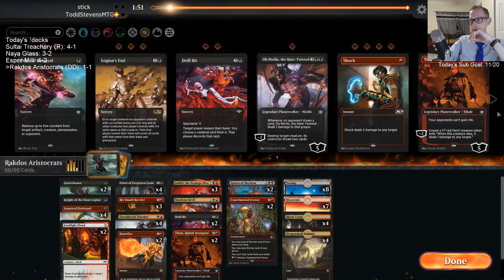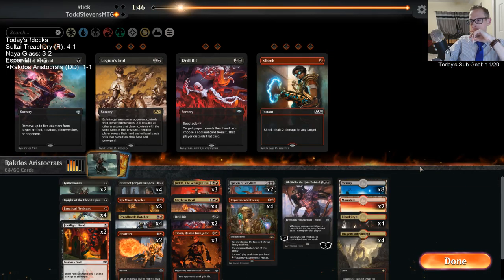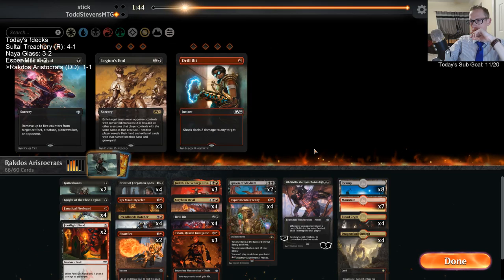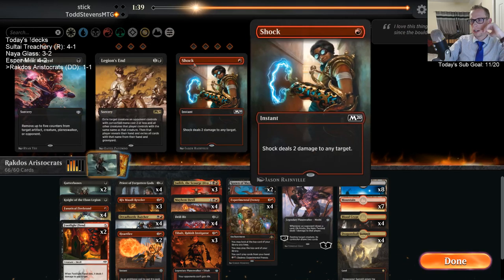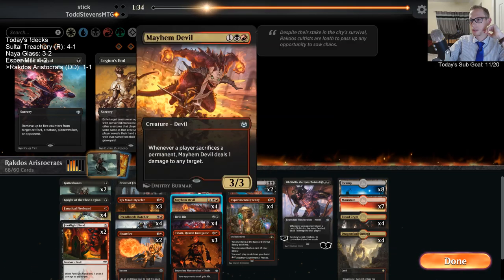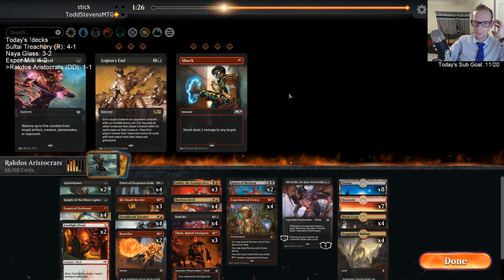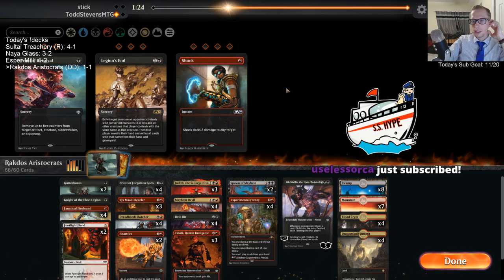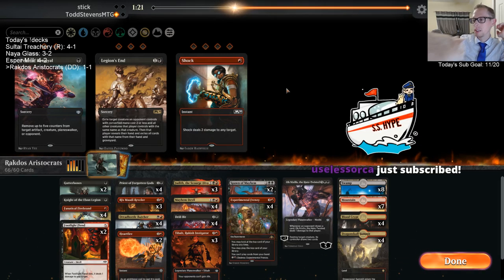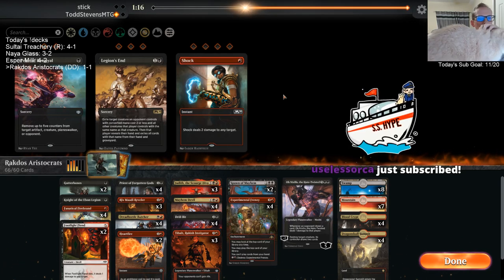Got any Disenchants in here? That Shock said Drill Bit for a second — look at that, it said Shock. We have these Price of Betrayals that could take out Teferi. But usually it's not that hard to take out Teferi anyway when they minus and it's at one loyalty.